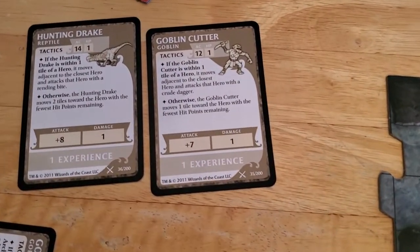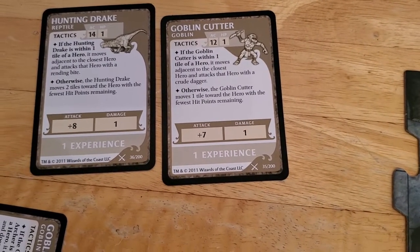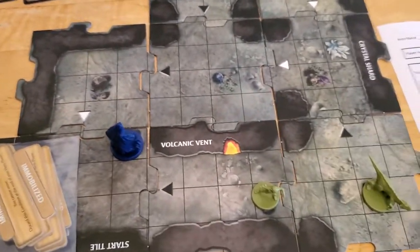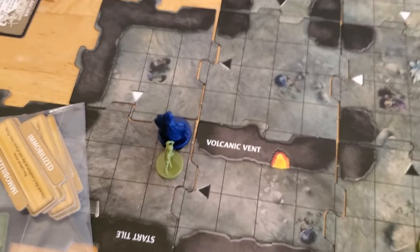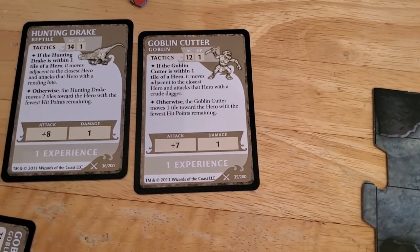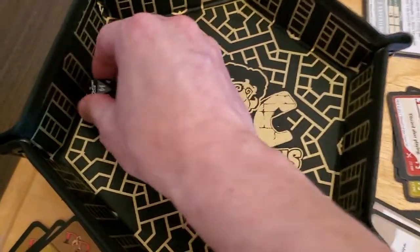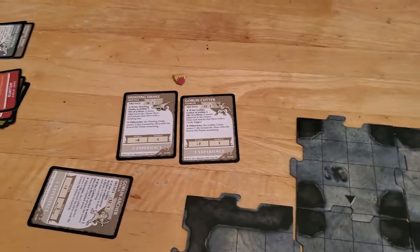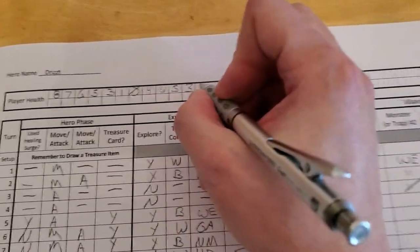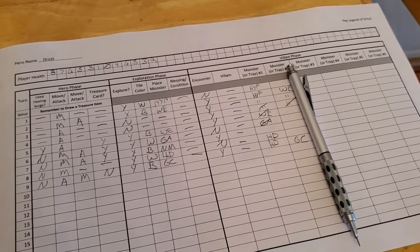And then the Goblin Cutter will activate. If it's within one tile of a hero — and it is — it will move adjacent to the closest hero and attack with the crude dagger. So we'll say it moves to our tile, right here, and attacks with the crude dagger. It gets plus seven on that attack and if it hits, it does one damage. Rolling for monsters I always roll high — I don't think that's confirmation bias, I think that's just an objective fact. So it hits and does one damage. We're going to go down to two hit points. I already know what I'm doing at the start of my next turn. But that will end the villain phase for turn number nine.